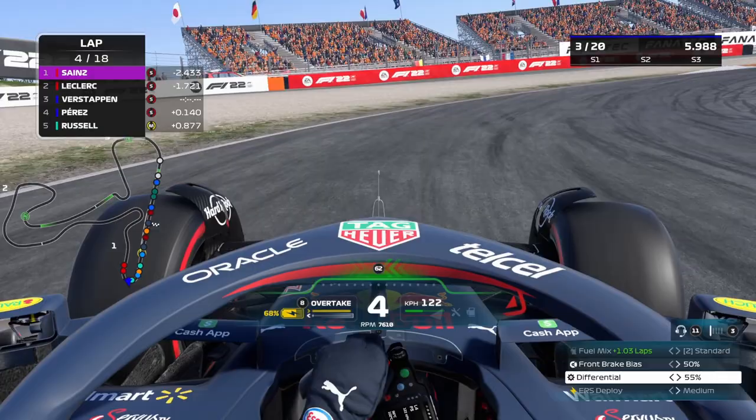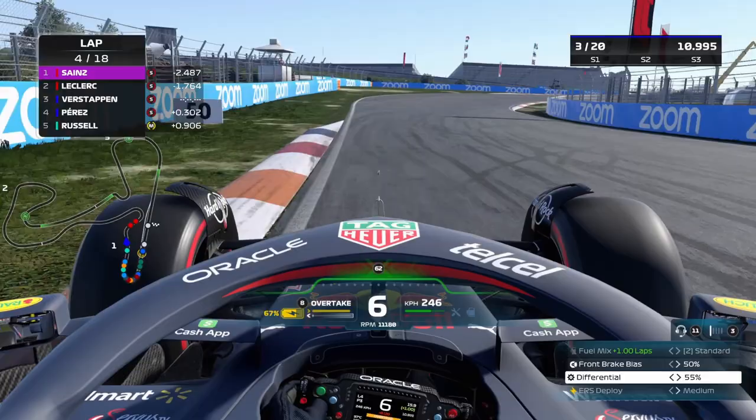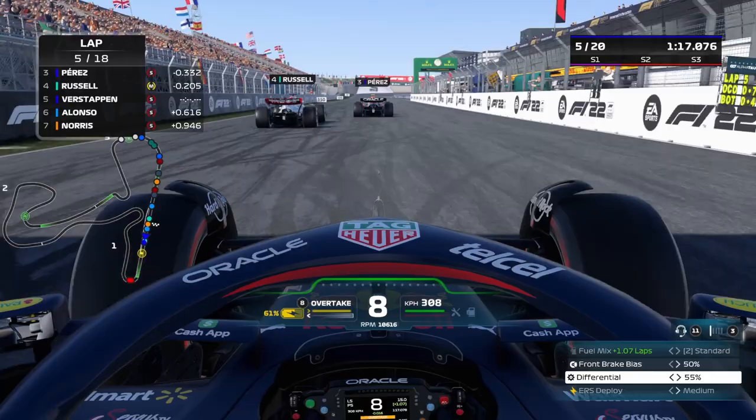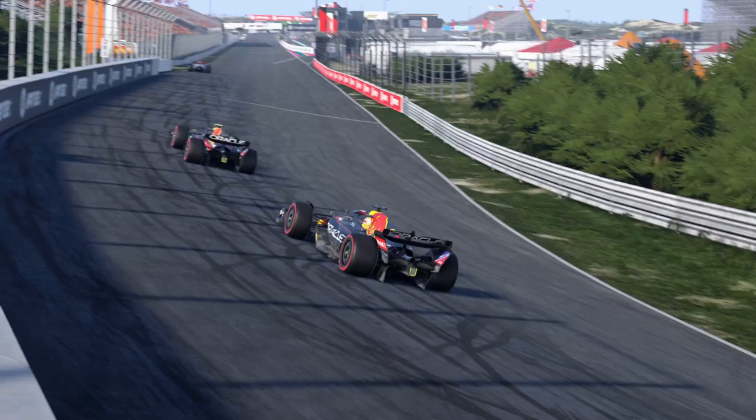Let's see if we can make the move around the outside of turn one. Yes, use DRS here again — a little bit unfair to the AI. Yeah, okay, that's quite easy. It's no problem at all with these cars. Could have been more challenging with last year's cars, F1 2021 — maybe I will do a test there soon.